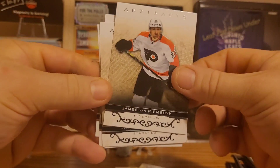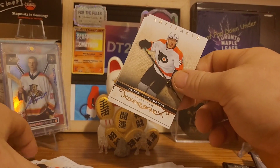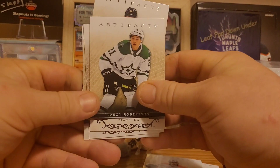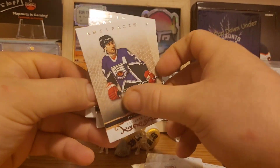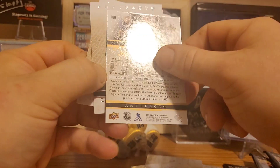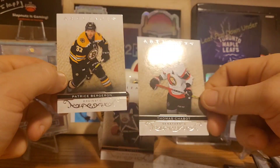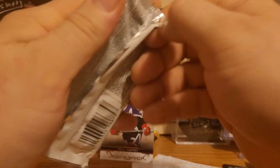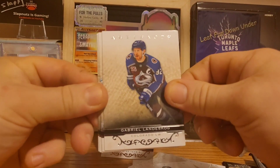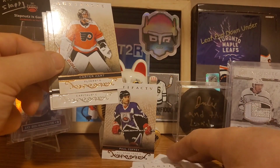We already got James van Riemsdyk — how are we going to get two of him in the same box? Anyway, we have Jason Robertson and Paul Coffey, which is kind of cool. It's rose-colored on the Artifacts — not silver, it's rose-colored. I wonder if there's anything to that. It's a really nice looking card though, I love that old-school All-Star jersey he's wearing. Thomas Chabot and Patrice Bergeron. I haven't seen any legends out of this set yet, so that Paul Coffey rose parallel is probably going to be one of the better cards out of the box.